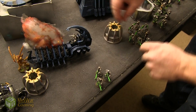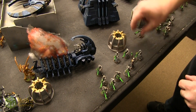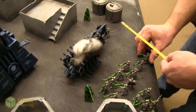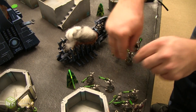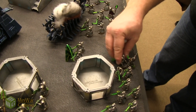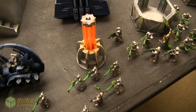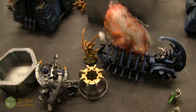Necrons get moving up. To activate an objective they have to move into base contact, then one model forfeits its shooting, and the entire squad cannot assault. This group here — one guy forfeits his shooting and activates the first objective. The rest are going to fire at this Lictor, who has a 4+ cover save. Only three can see it, so rapid fire — six shots hitting on threes: three hits, wounding on fours — two wounds. Four plus cover — one wound. He's down to two wounds.